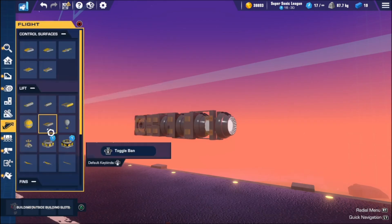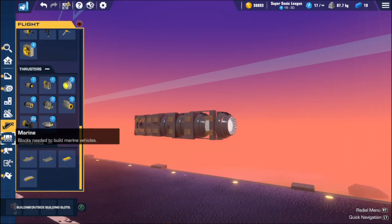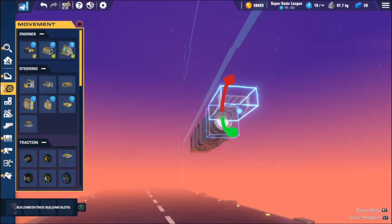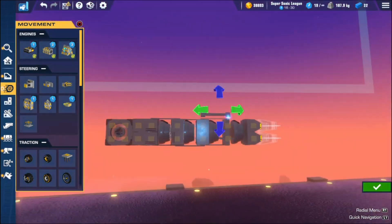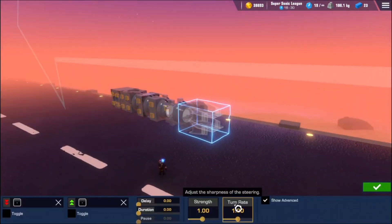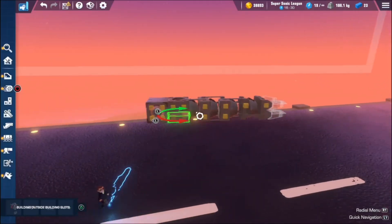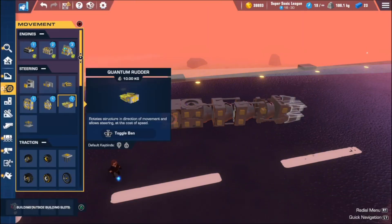You're going to want a quantum rudder — it should be in the lift section. Hook it up with the tic-tac pattern, maximizing weight. You're going to want to put the turn rate down to 0.1 and the strength all the way up. I'll tell you why later, but you don't really need to know right now.